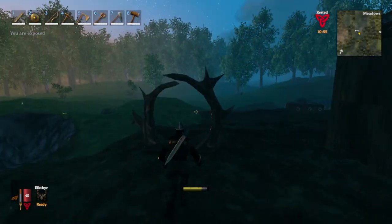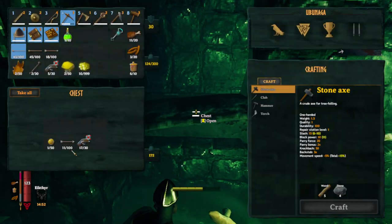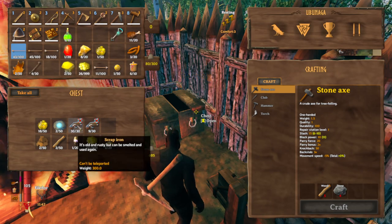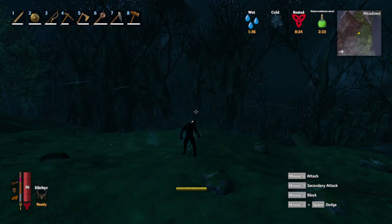Back we go to mine some more iron. This looks like the big chest — moment of truth. 17 iron. So from that one sunken crypt I got 39 iron scrap. Before departing I'm gonna explore the rest of this swamp and see if there's another crypt here — I'm pretty sure this is the only sunken crypt on this entire island.